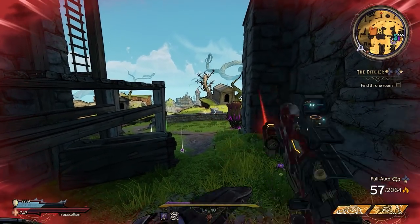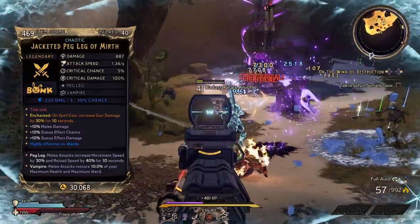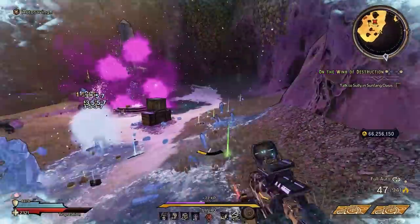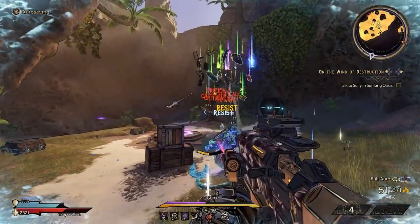This weapon can spawn with a variety of elements — I believe, though I'm not positive on that, so let me know in the comment section below which elements you guys have seen it in. It can also roll with one additional passive, like the one I have here that rolled with Vampire, which restores 10% of my maximum health and ward on a successful melee strike — a pretty good roll.